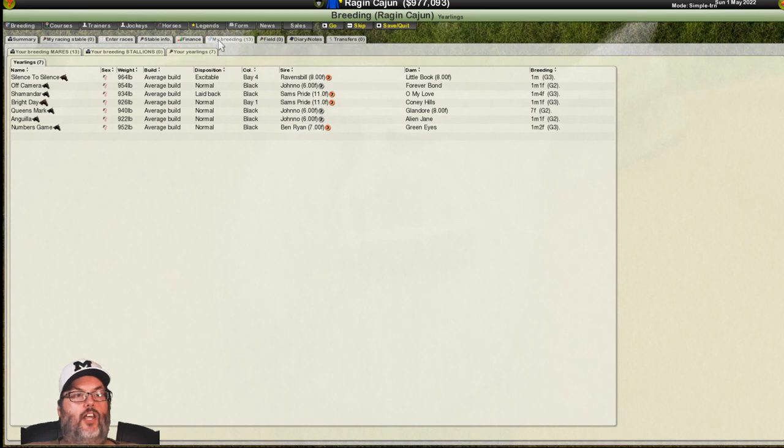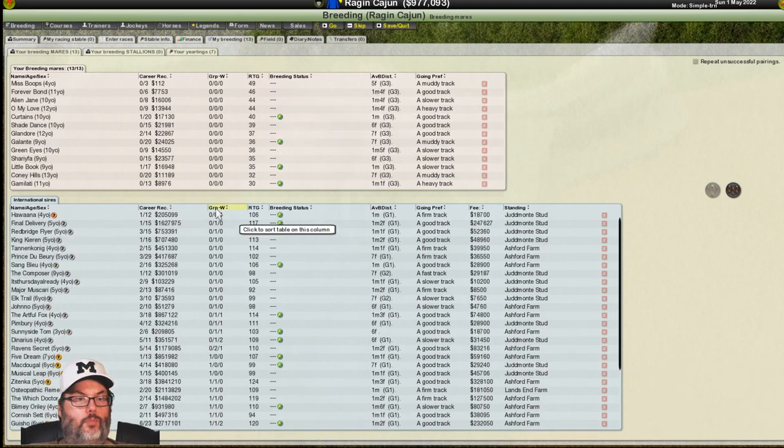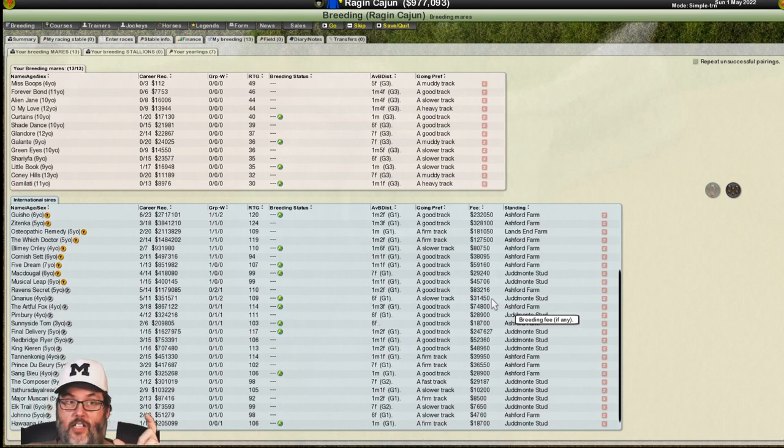Let's go back to our breeding stable because we have to get the mares pregnant again. Now we have $977,000. Let's sort by rating and redo our group stage — that's going to change as they've been racing. Now you can see the top fee is $800,000. Let's see how much Jono's going for — he's way down here, still $4,760 and hasn't raced, so he's going to be your bargain basement. But you can see breeding costs go up every year.